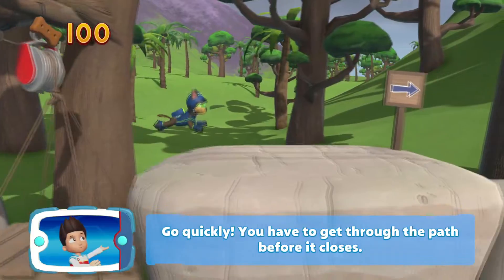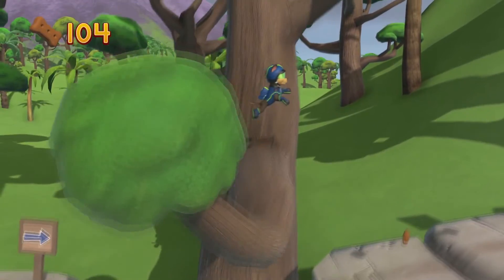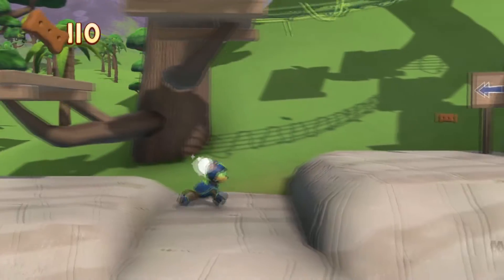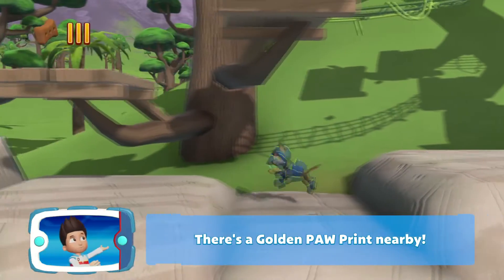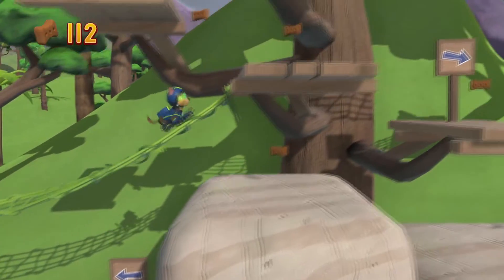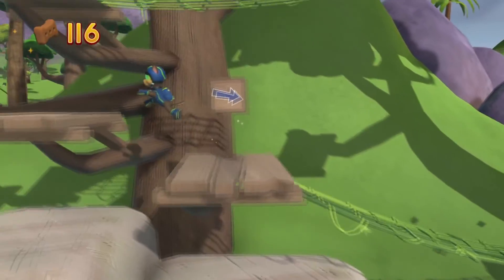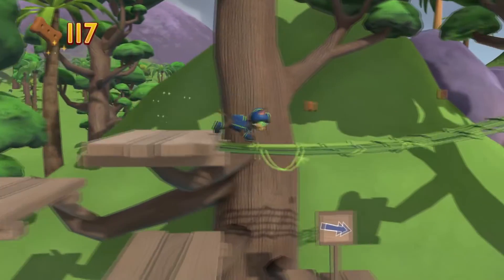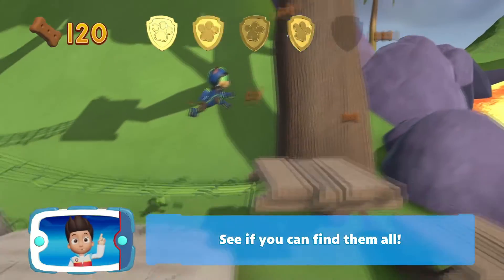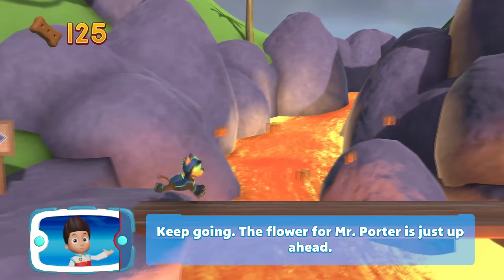Go quickly — you have to get through the path before it closes. Great job, we're almost there. There's a golden paw print nearby. Find all the pup treats. You've got the golden paw print — see if you can find them all. Keep going. The flower for Mr. Porter is just up ahead.